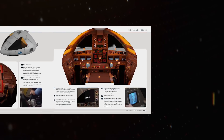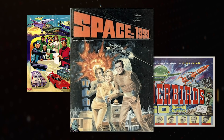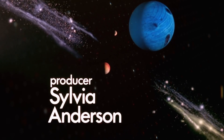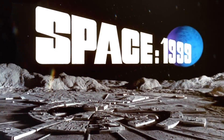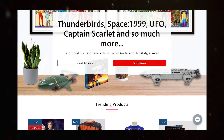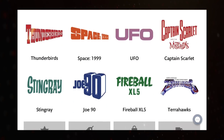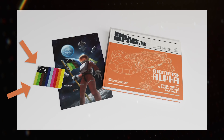I loved Gerry Anderson as a kid. I grew up on Thunderbirds and Captain Scarlet and Space: 1999, and I think it's incredibly cool that the work of Gerry Anderson is still relevant enough that stuff like this is getting made. It's currently available from the Gerry Anderson store at shop.gerryanderson.com. If you pre-order before the 19th of September, you get an awesome poster and a patch. I love a patch — patches are great.